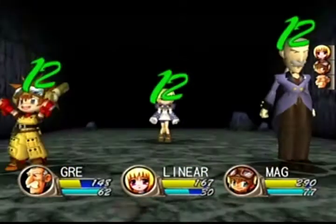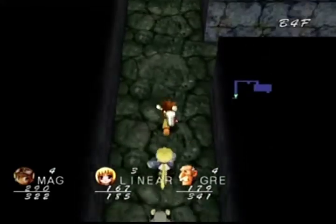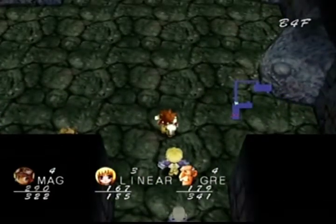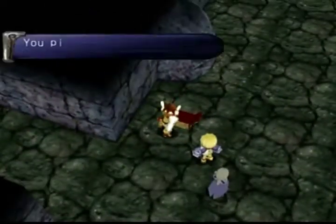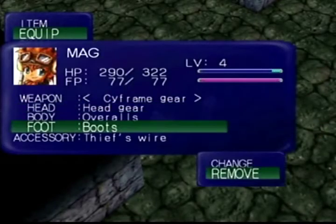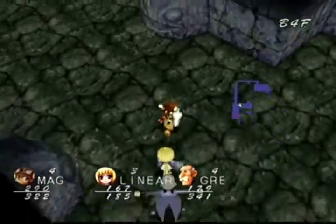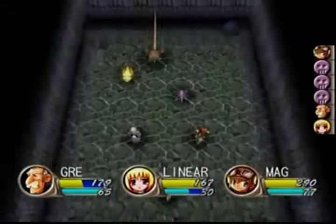We are getting a lot of luck here - got multiple damage-up items in very rapid succession. I could have Linear heal the party right now. Got two enemies and there's a treasure chest - that's gonna give me Jet Boots. I think Mag can equip those. Yes he can - defense only goes up by a little bit, but evasion goes up and agility goes up. So he's gonna be faster and a little more agile and a little more defensive, which is all I can ask for in a set of boots. We're getting some really good drops.